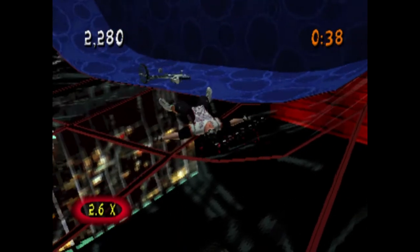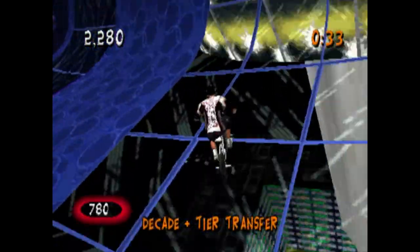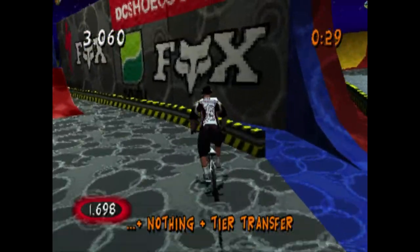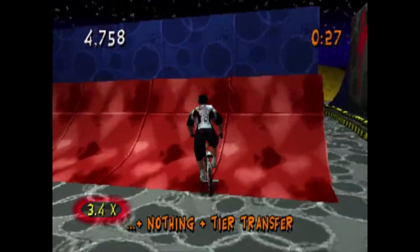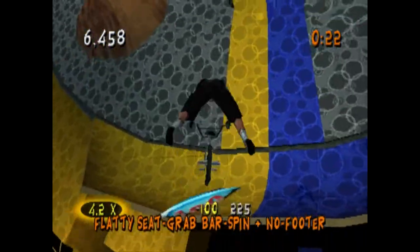So, on the kind of inner circle, there's some ramps, some rails, but around the outside there's this big circular halfpipe with different levels of elevation, and you can get extra points for jumping between the levels.